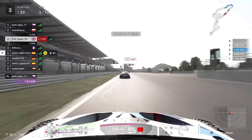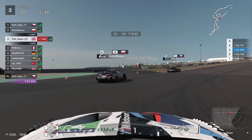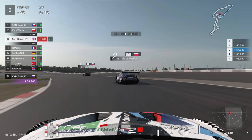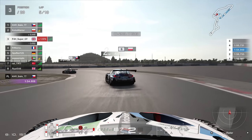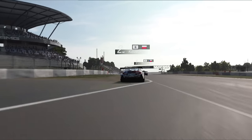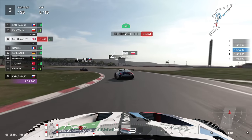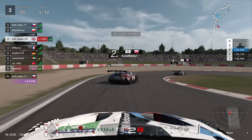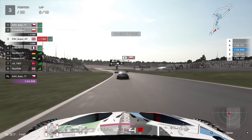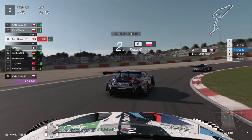As we cross the line to end lap four, the top three are separated by just 1.5 seconds. The fastest lap is 54.906 and my fastest lap is 54.948 — so within half a second of each other, and I presume the Lexus is very similar. It's one of those races where you just have to be very consistent for 10 laps — every tenth matters. We have to drive both sets of tires: soft then medium, and with high tire wear it's going to feel very different as the stint goes on. Are we going to see pit stops at the end of this fifth lap, halfway through the race?